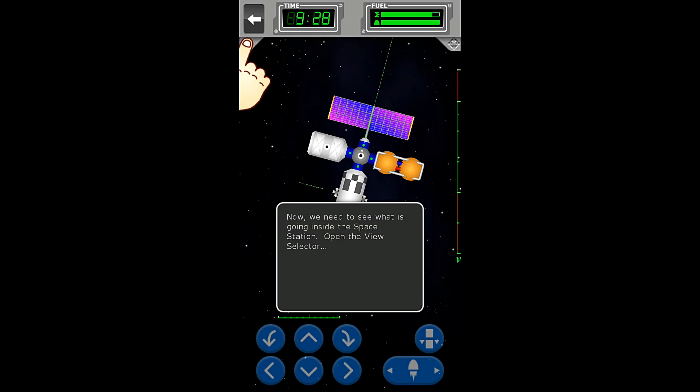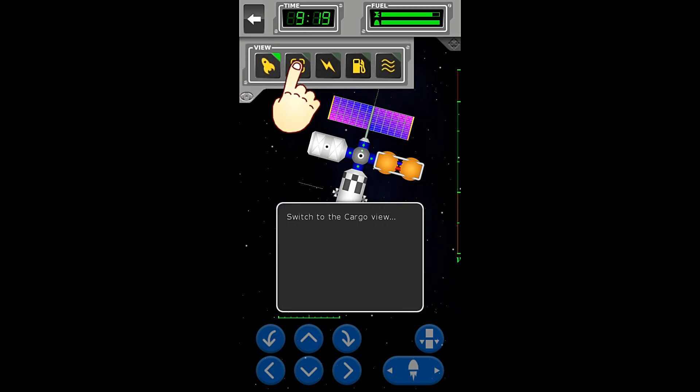Nicely done, you're getting good at this. So now we need to see what is going on inside the space station. Open the view selector — we will switch to cargo view.